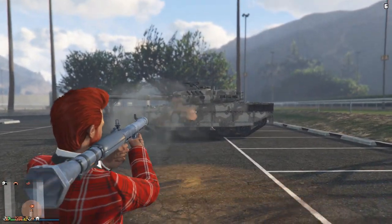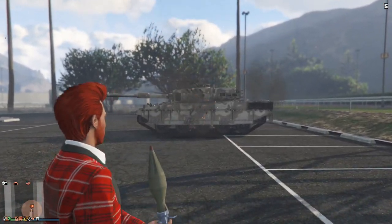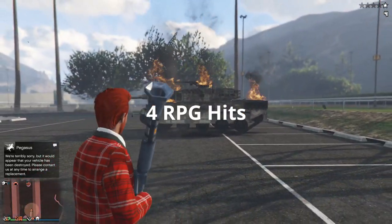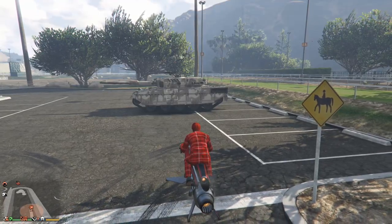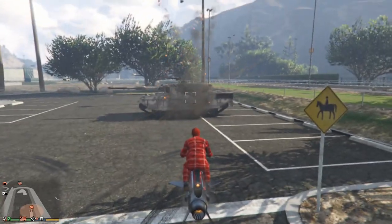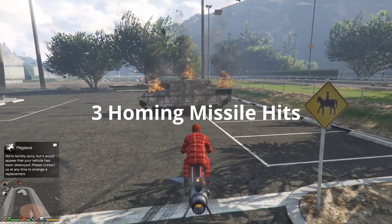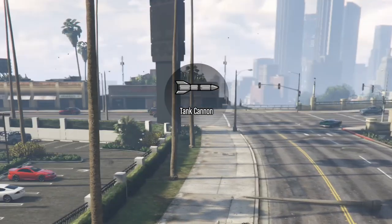As you can see here, I'm shooting RPG shots at the Rhino tank — two hits so far, three hits, four hits. So it can only handle four RPG hits. I also tried it against the Oppressor, and it only takes about three hits from that, so it's not great whatsoever. If you see an Oppressor nearby, you're screwed.